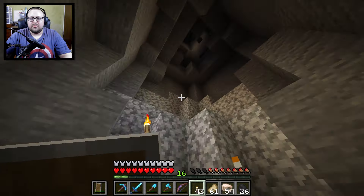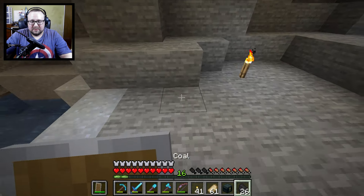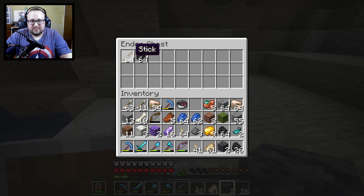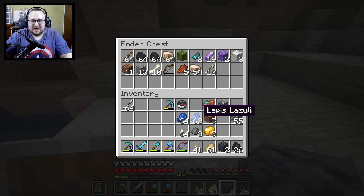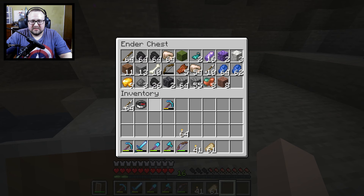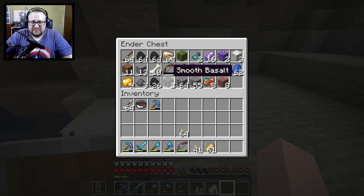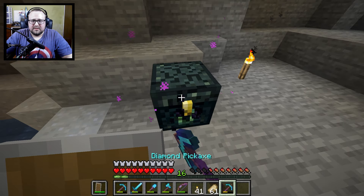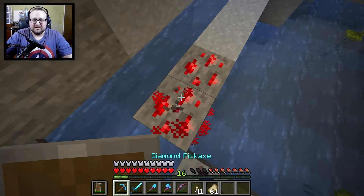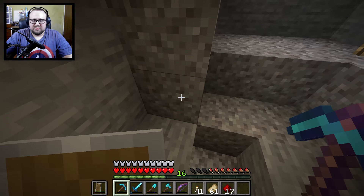We'll just light up the cave a little bit more so I don't have any more creepers sneaking up on me. Then we're gonna put down our Ender Chest. What things can I put away? Let's put away some high-stacking stuff. Let's put away everything and decide what stuff we need to keep. We don't need arrows. I can probably just make more torches. Let me pick up the cobblestone. And let's just continue going down.